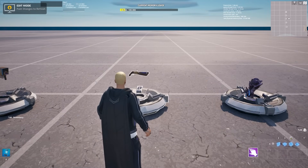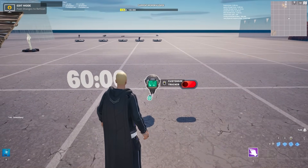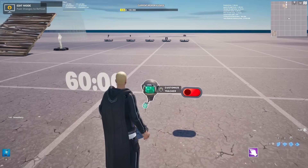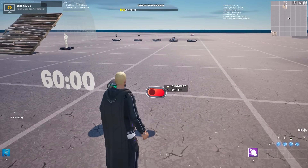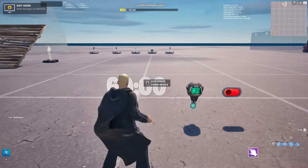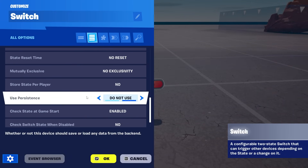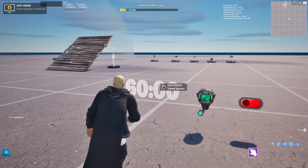You might wonder why I have these three random devices here — the Switch, the tracker, and the timer. These now have save state, so you can save progress across games, which is absolutely insane. These were some of the most-used things before save state was removed. The Switch especially is one of the best items to use with save state. The timer is also back, though it still only goes up to one hour — hopefully Epic will extend that. To enable saving, go into the device settings and enable persistence; by default it is turned off.